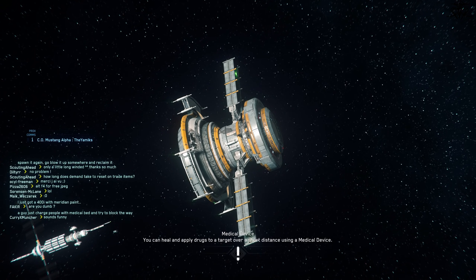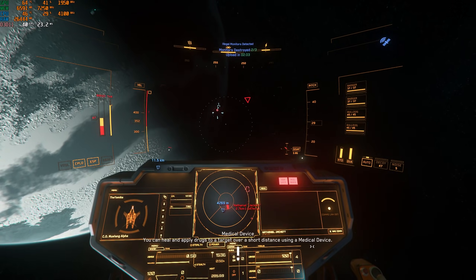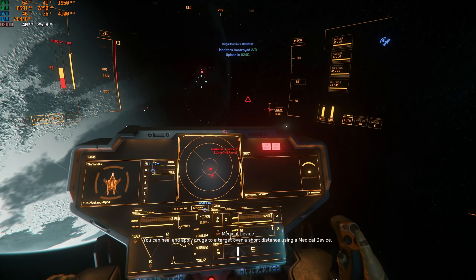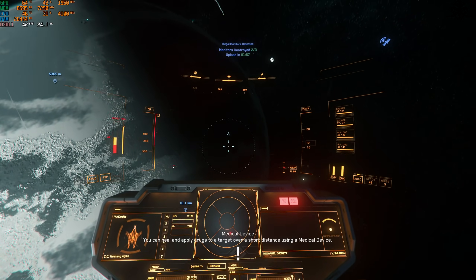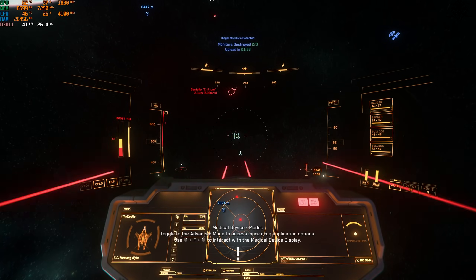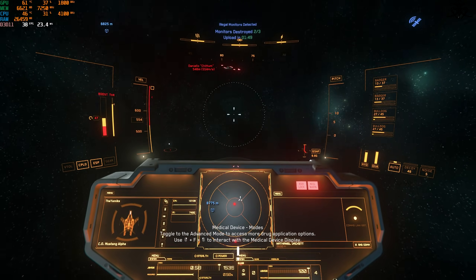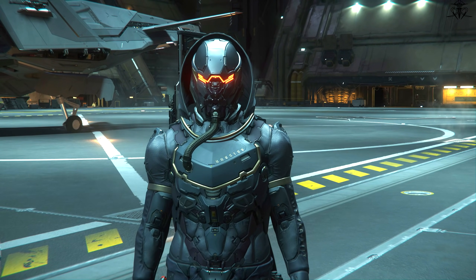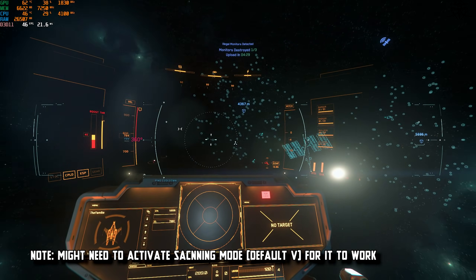Once you're there, you need to destroy those targets. Besides the occasional missile launched by some random NPC, which you can easily avoid by pressing H to fart out a flare, you really won't get shot or killed — unless you engage with those NPCs. To find those monitors in the first place, start by pinging the area — by default the Tab key — and that'll show clusters where something resides.